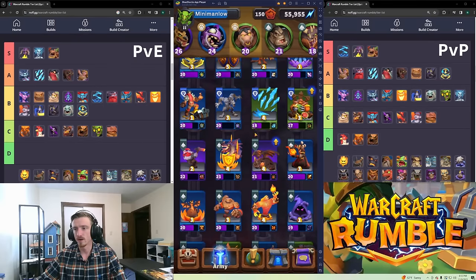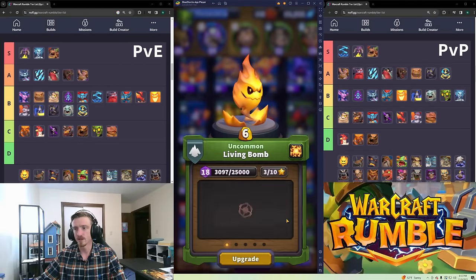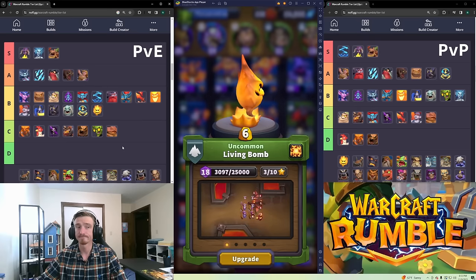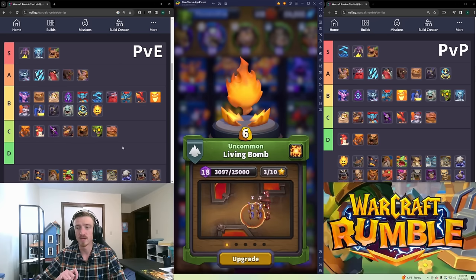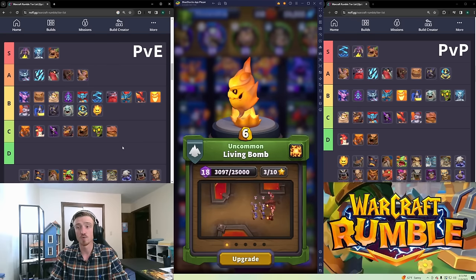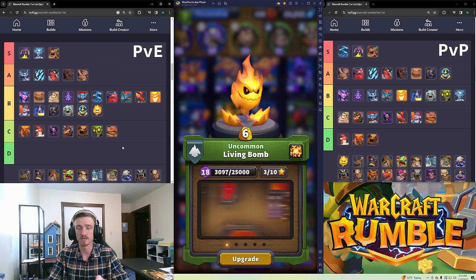Living Bomb — everybody hates this unit and calls it the worst spell in the game, but I think it's B tier in PvE. It does something very specific: it takes out large groups of enemies and puts tons of damage onto a boss if there's a large group around that boss. When it is useful, it does what it does better than any other mini in the game.